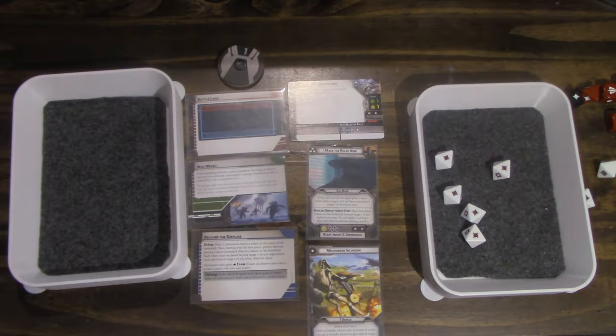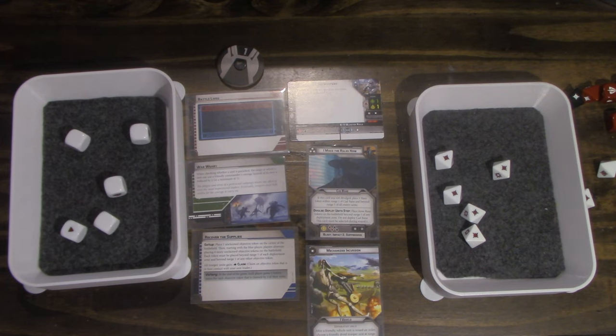Nice roll — five hits. They have three health so one's dead. Wait — two of those are crits, doesn't matter. They have three health so it takes two wounds, meaning one's dead. One's dead. One's dead. So one hit point remaining on one droid.